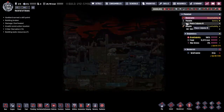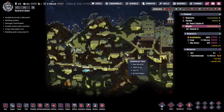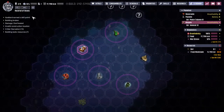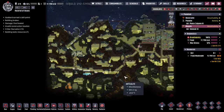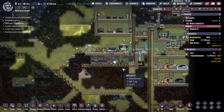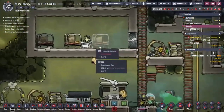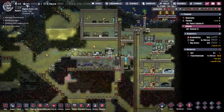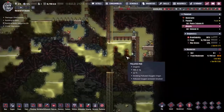Hey guys, welcome back to Oxygen Not Included, Clay's Amazing Space Colony Simulator Extraordinaire. My name is Twitchy and we are in the rocks full of brains — a whole selection of asteroids out in the wilds of space where we have a total of 9 duplicants trying to make their way into the future as calmly as possible. Stress goes up and down but we're talking small numbers, so I feel like we can start moving on with further infrastructure.